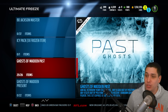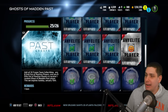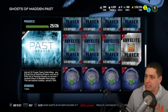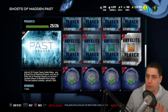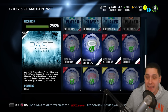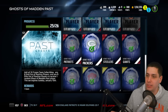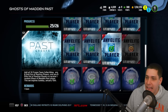As you guys can see on the screen right now, I have 25 of 26 items currently in the set. But here's the problem: if I click on this here, it says 'add any elite player.' On the actual description of the set requirements, it says add all 10 frozen team collectibles, add any 8 gold out-of-position players, and add any 8 out-of-position elite players, and you receive one Ghost of Madden's Past player. Any 8 elite out-of-position players — that's pretty well descriptive.